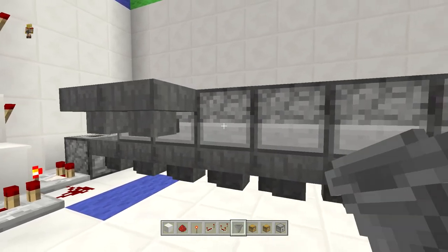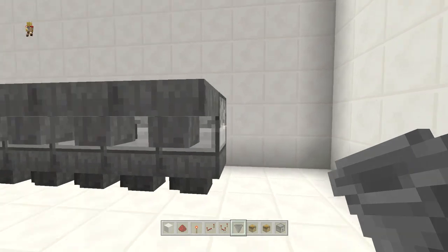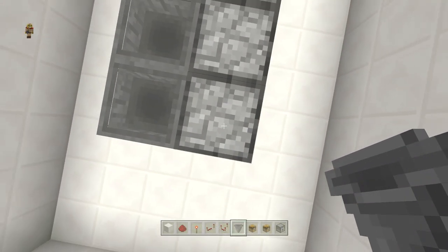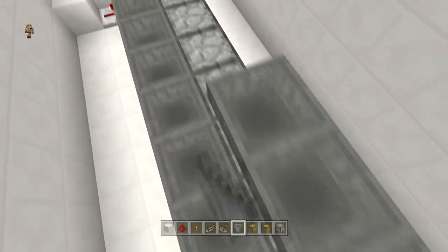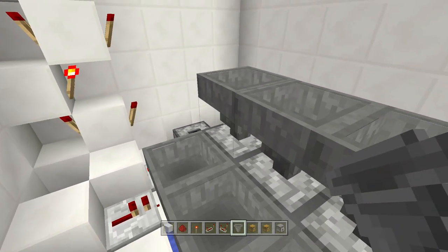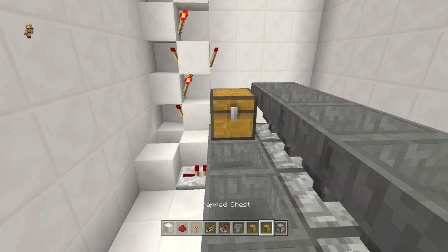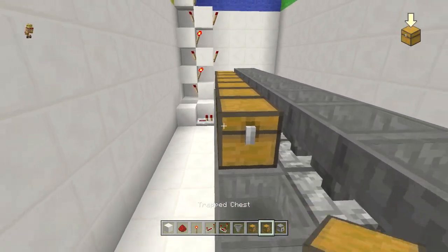Place a hopper behind each furnace — do that to each one. Then go on top of each furnace and place one hopper facing downwards, repeating that for each one as well. Once you've done that, place a chest right on top of that hopper and go back and forth between a chest and a trap chest all the way to the end.